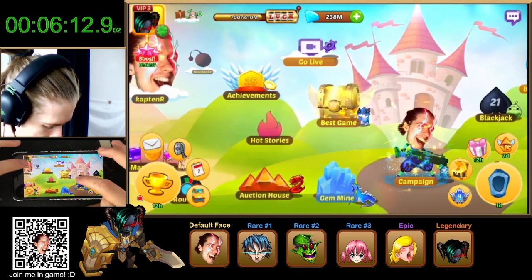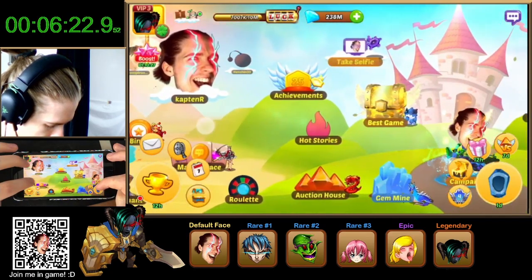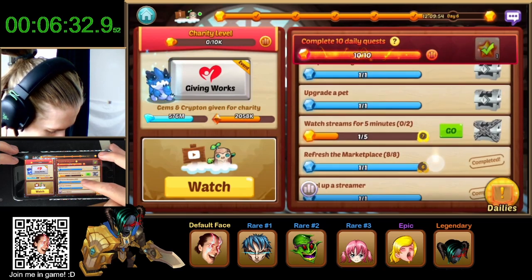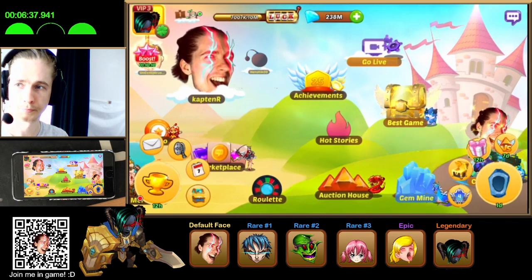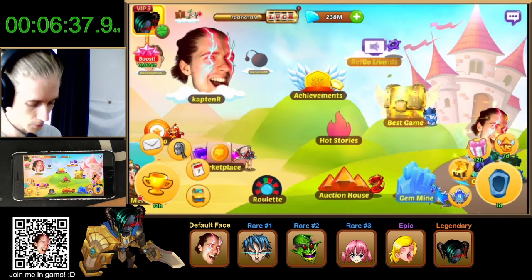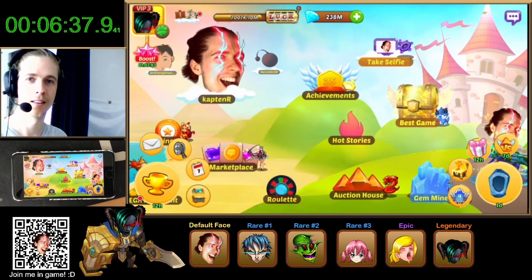Have we done the marketplace? Yes we have. Make sure we got the merchant — there we go. I remember I did Geo Pet Go. Check the best building and see if there are any more easy dailies we can do — and there are not. So there we go. It took 6 minutes and 38 seconds to do my dailies today. I think I collected all the most valuable stuff. If you liked the video leave a thumbs up and subscribe if you want to see future Clash of Streamers content — thank you for watching.